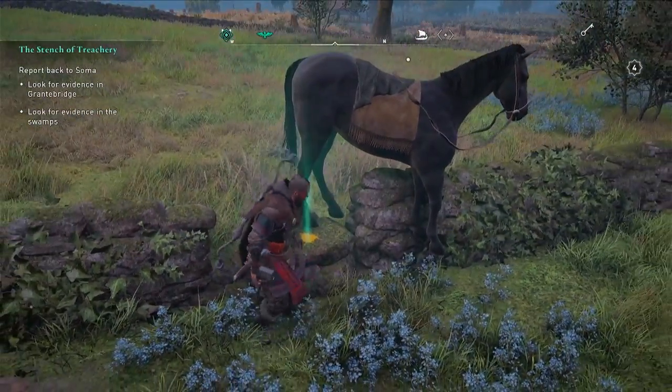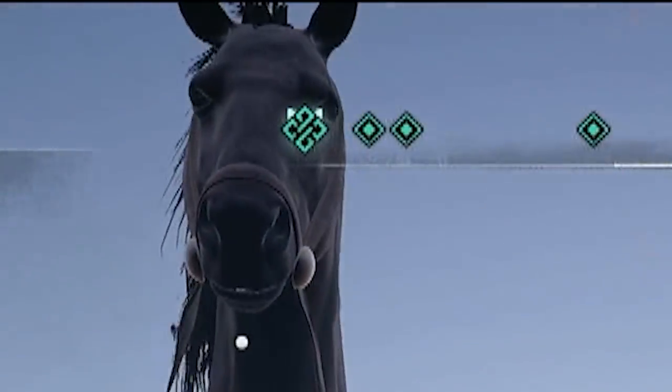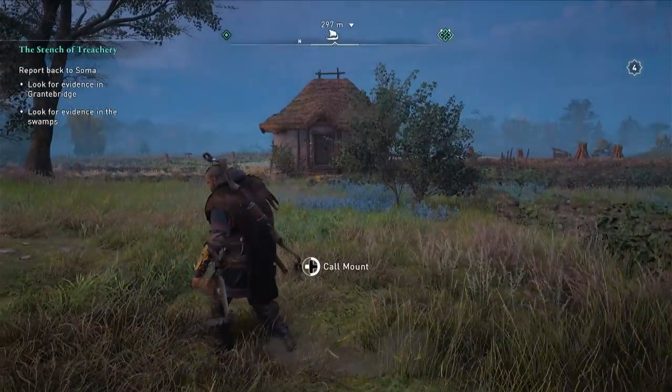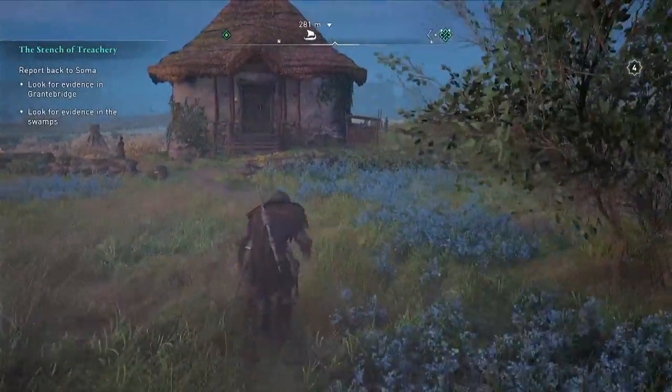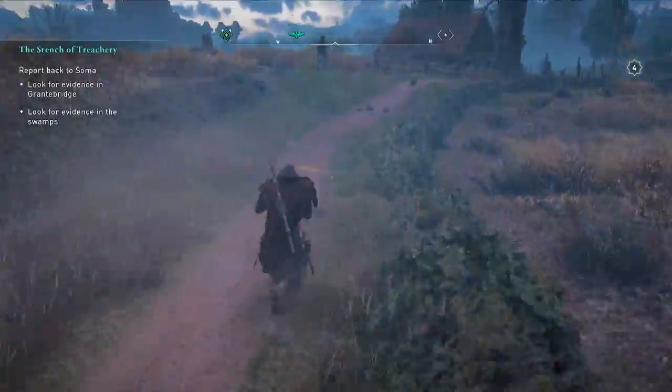By the way, you do not need to get off your horse or place your horse on the wall - you really don't need to do that. All we're doing is following that paint. The main reason is that it's been marked outside the tunnel, which allowed the Saxons to sneak in and raid Grant Bridge.